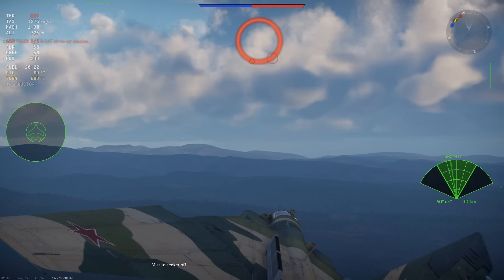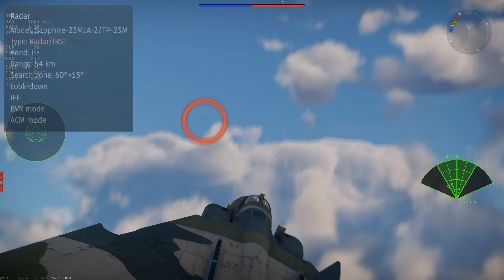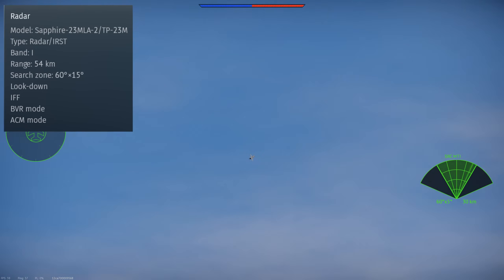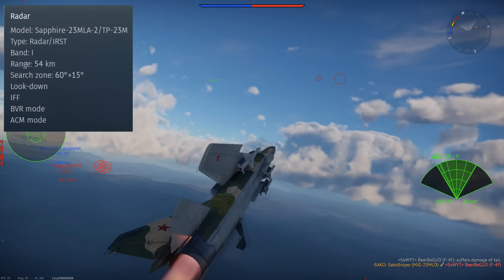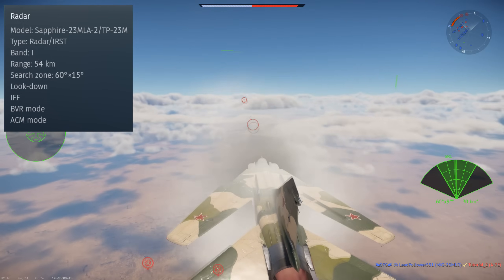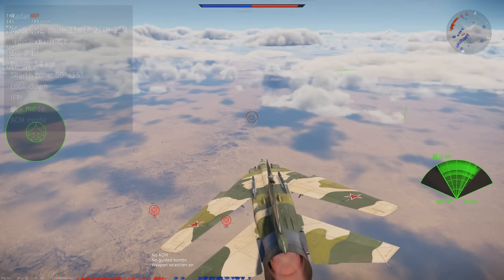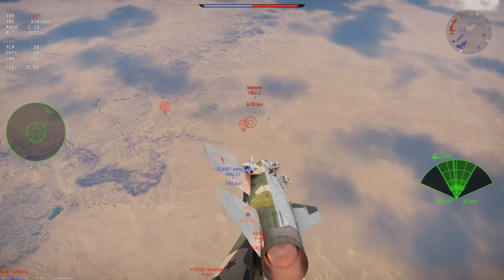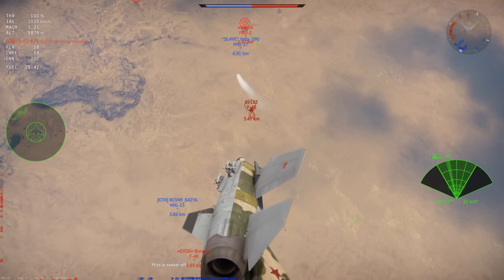We come on to the weapons, starting with the radar. The MiG-23 MLD has an advanced model of the Sapphire-23 radar system. This has both radar and IRST, or Infrared Search and Track. It has a maximum range of 54km, as well as lookdown mode — the Soviet equivalent of Pulse Doppler — IFF (identify friend or foe), BVR (beyond visual range), and ACM, a close range manoeuvring radar system. This radar is pretty good. The lookdown mode allows you to use semi-active radar homing missiles effectively, even when enemies are below you, similar to the feature found on the British FGR-2 and the Japanese F-4EJ Kai.